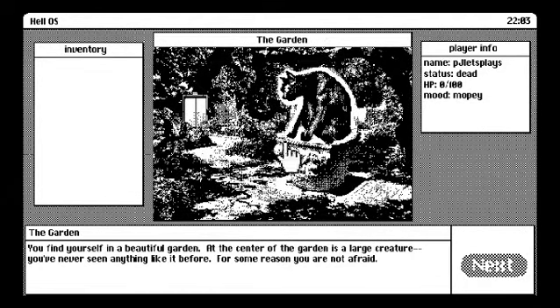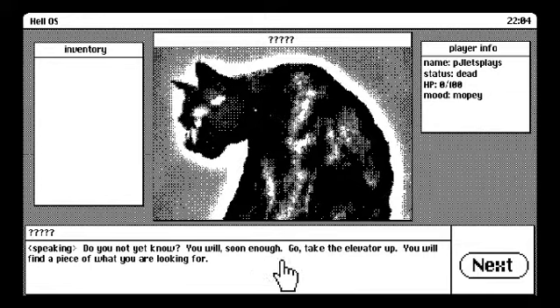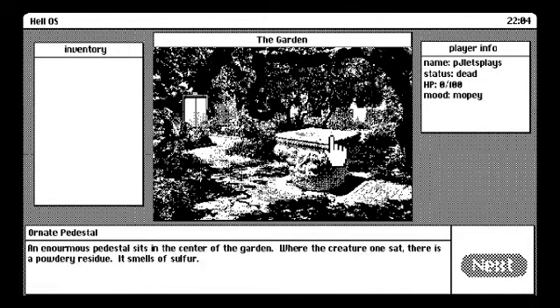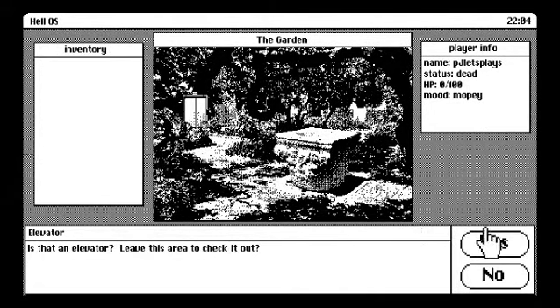We proceed ahead. You find yourself in a beautiful garden; at the center is a large creature you've never seen anything like before, but for some reason you are not afraid. Let's poke the kitty — I love that noise. He's asking us if we're lost. Take the elevator upstairs — alrighty. Then it vanishes. An enormous pedestal sits in the center of the garden where the creature once sat; there is a powdery residue and it smells of sulfur. Let's head over to the elevator.